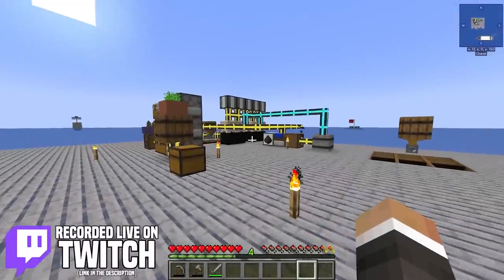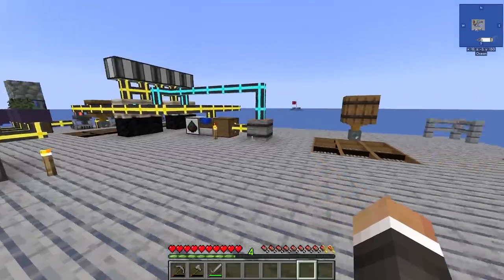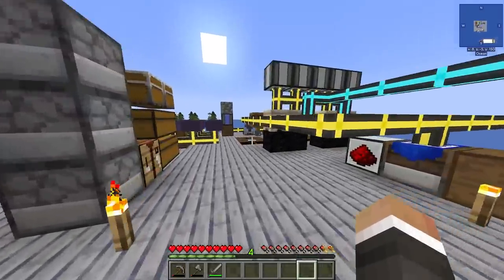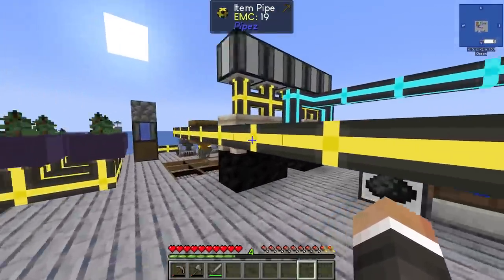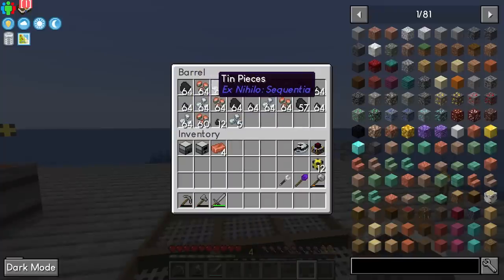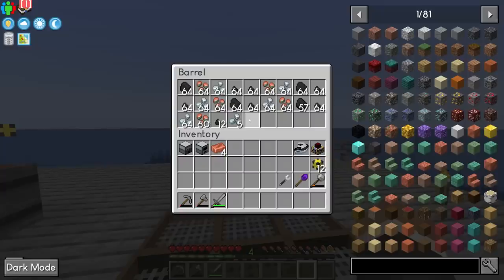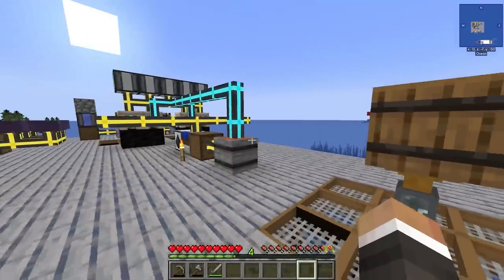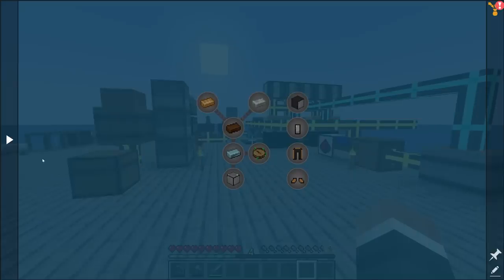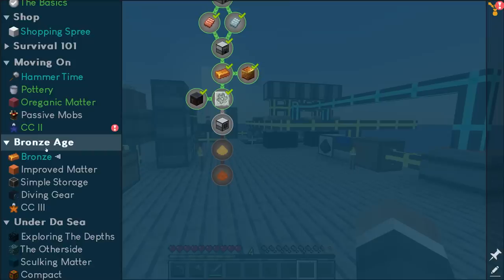In the last stream we were working on the moving on section of the quest book. We built this rather large sequence of machines and pipes with the end goal of automating the production of coal, copper, tin, and mini coal to allow us to more easily and quickly make bronze going forward. Once we unlock the ability to make a large amount of bronze we can push forward, get some pulverizers, and begin working through the bronze age.